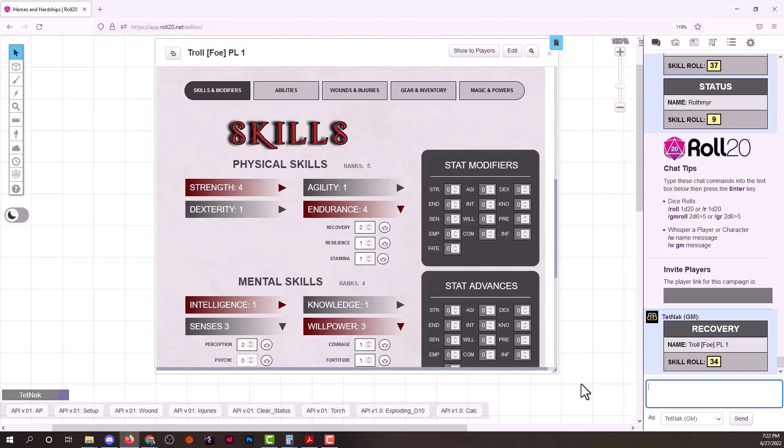Another thing that can happen is having a static modifier. This static modifier can be positive or negative and is applied to your roll result. A negative three is something you'll see often in Heroes and Hardships, particularly for injuries, which apply a negative three penalty to all your rolls. So if I rolled a 34 but had a negative three penalty, instead it would be a 31.